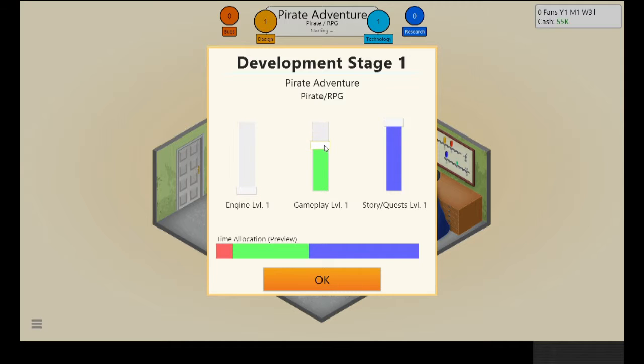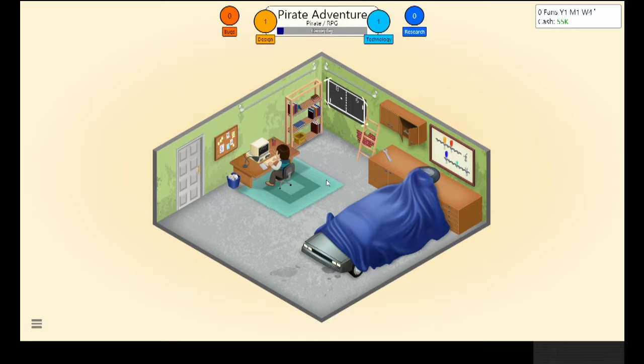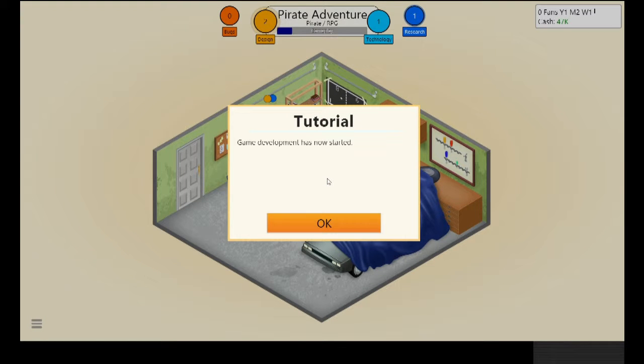Different game types have different priorities — action would want a better engine and less story and quests. There are plenty of guides if you want to know exactly. After you make a game it gets reviewed, and bad reviews mean it won't sell as well, so you want to make your game as good as possible. I'll put gameplay here, with quite good story and quest for the RPG.